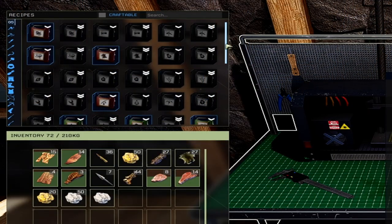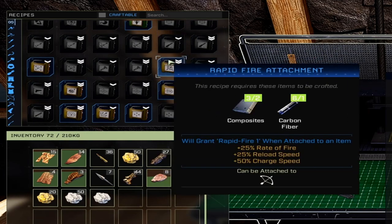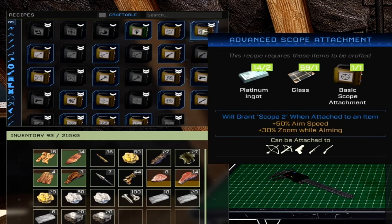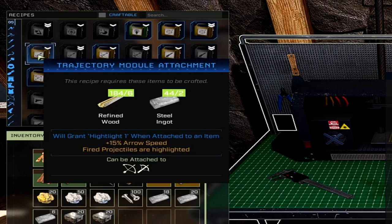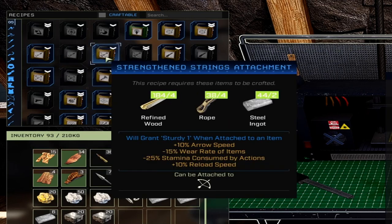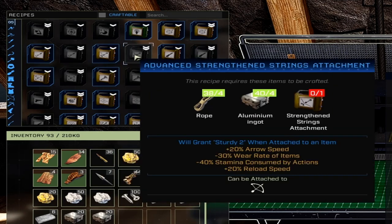Scrolling through the 10 attachments: the basic scope gives plus 20% aim speed and plus 15% zoom while aiming; the advanced version gives plus 50% aim speed and plus 30% zoom. Trajectory module gives plus 15% arrow speed and fired projectiles are highlighted — for bow and crossbow — with the advanced version giving plus 50% arrow speed. Strengthened strings gives plus 10% arrow speed, negative 15% wear rate, negative 20% stamina consumed by actions, and plus 10% reload speed, bow only; advanced version doubles those values.